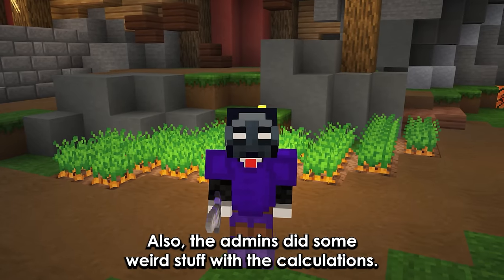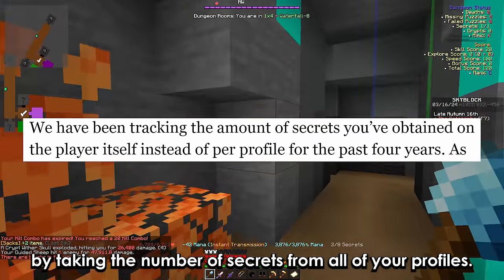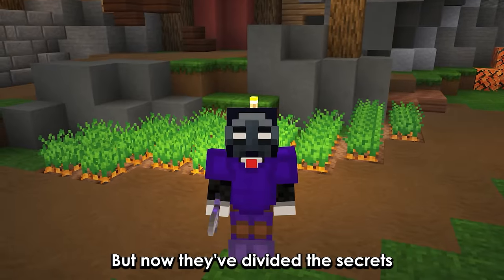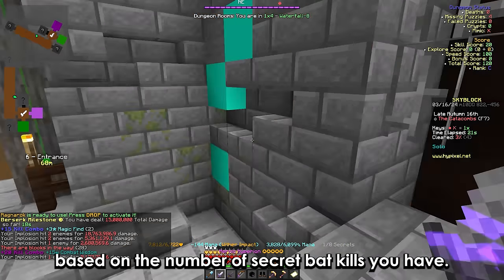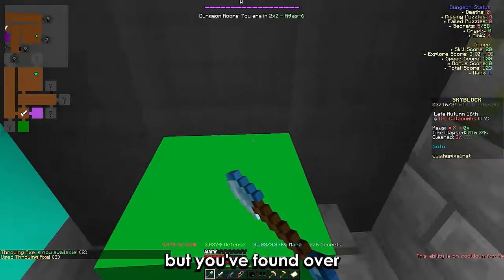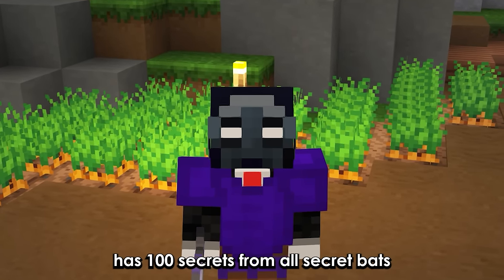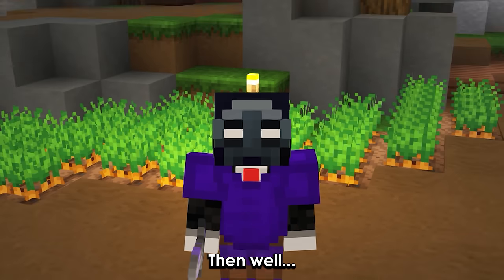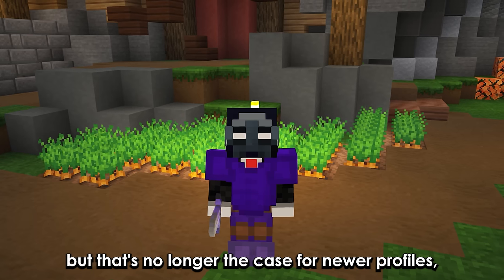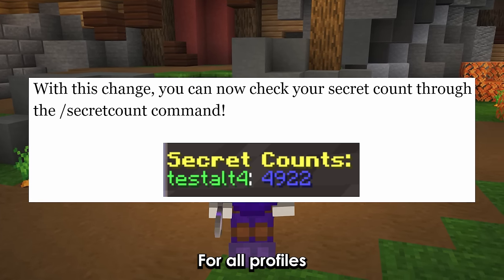The admins also did some weird stuff with the calculations. They used to calculate your secrets by taking the number of secrets from all of your profiles, but now they've divided the secrets based on the number of secret bag kills you have. So theoretically if your main profile has zero secret bag kills but you've found over 10,000 secrets, and your other profile has 100 secrets from all secret bags, your other profile was getting buffed a lot more — but that's no longer the case for newer profiles as the counter is now independent for all profiles.